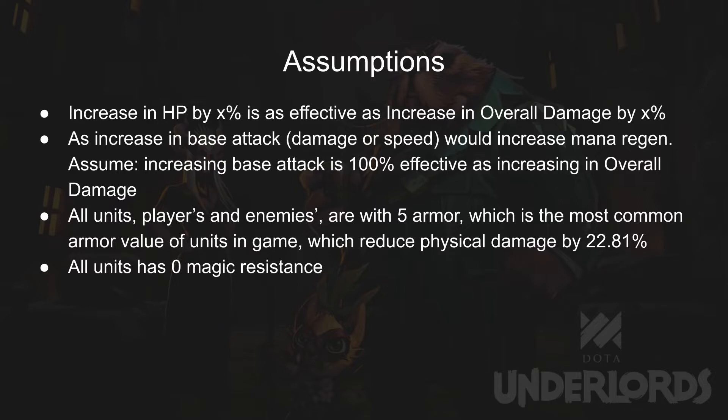There are some more assumptions we have taken. For the relationship between base attack and actual DPS: because an increase in base attack would increase mana regen and therefore make spells cast faster and more frequently, we simply assume that increasing base attack is 100% as effective as increasing overall damage. For armor, 5 armor is the most common value for units in Dota Underlords, so we assume all units have 5 armor by default when calculating the effect of increase or reduction in armor. According to the damage formula, 5 armor gives 22.81% damage reduction against physical damage.